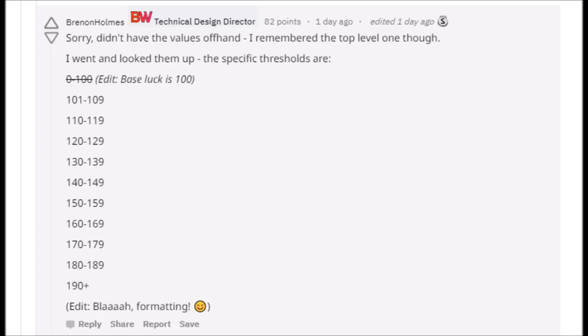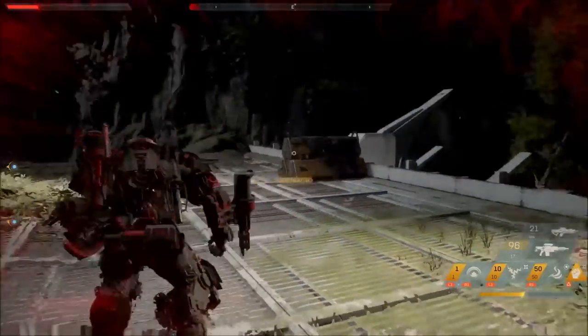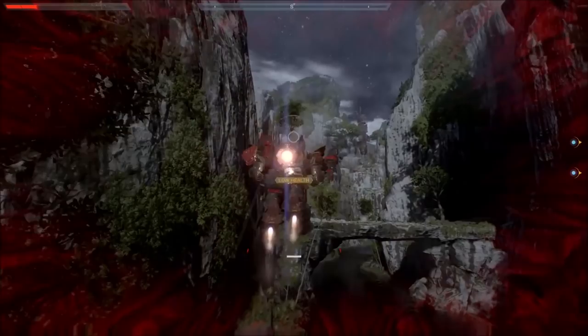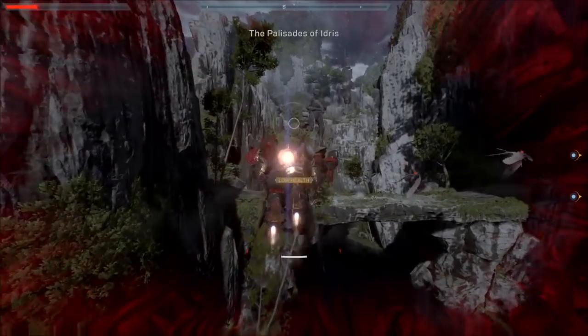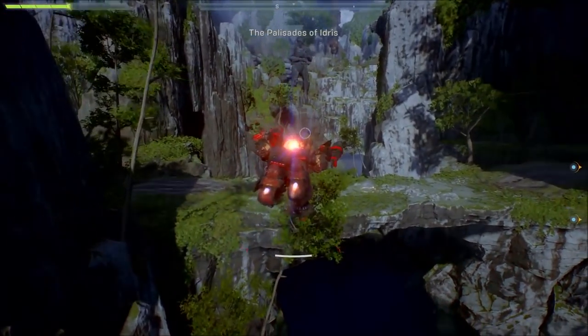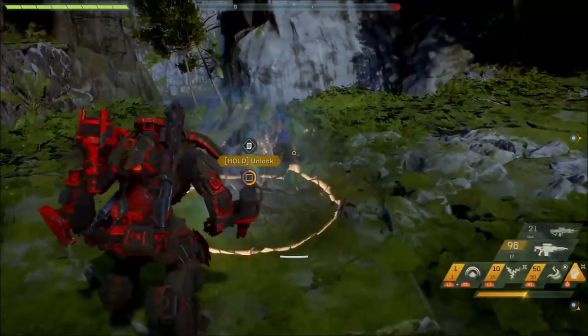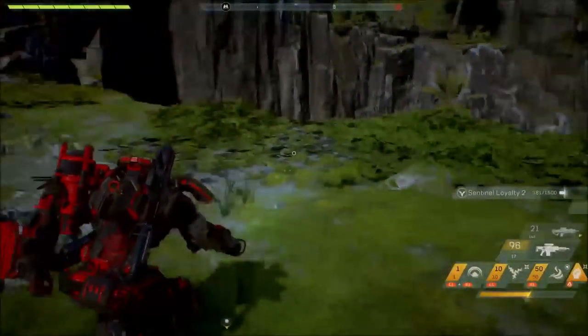We don't know what the difference is between each tier, but the max cap threshold is 190. Personally, I think the luck-based stat should just be removed from the game entirely — everyone should just have a flat 100 base stat and you shouldn't be able to manipulate luck.